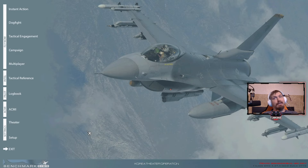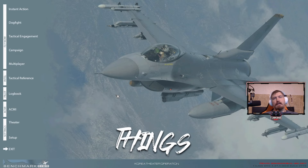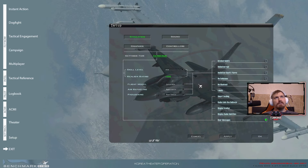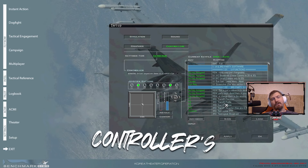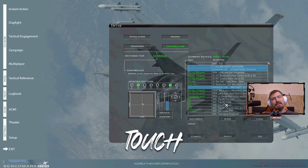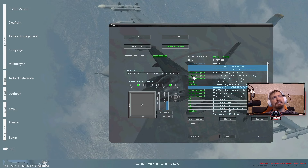So you've launched into Falcon — pretty dope. Now there are things you should touch and things you shouldn't touch, mainly in the setup menu. If you click on setup, the one thing you don't want to touch is anything in the controllers tab. You did all of that in the launcher, so you don't need to touch anything here.